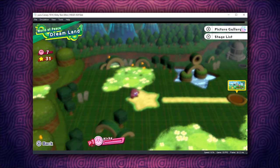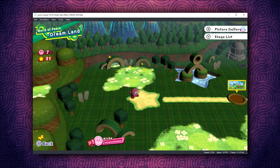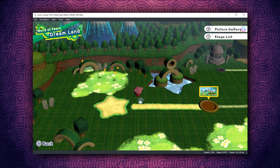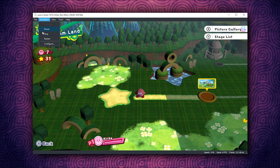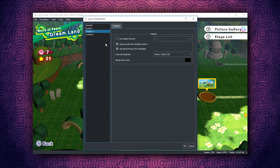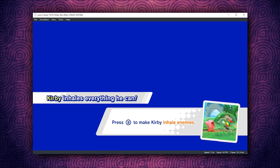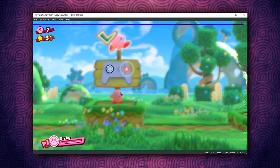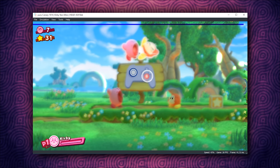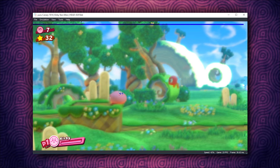You can actually fix the graphics if you come to your Emulation tab, go to Configure, and then go to your Graphics tab. If you turn on Accurate GPU Emulation, you're going to slow your framerate down, but it actually somewhat fixes your graphics. If 8fps is playable to you, you can play the game like this, but generally I'm going to turn off Accurate GPU Emulation for testing in this video. Unfortunately when you turn it off it goes back to being really blurry, but performance does jump up quite significantly — from around 8fps to around 60.